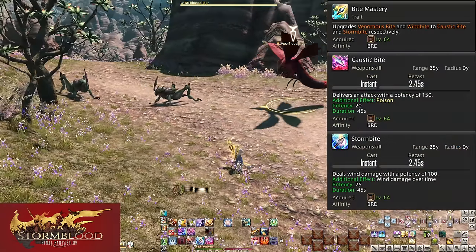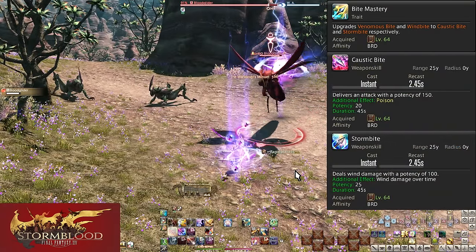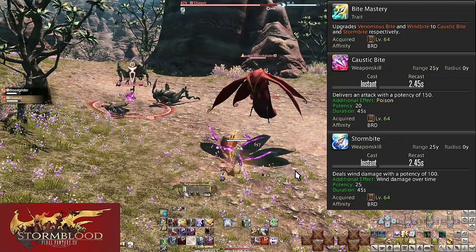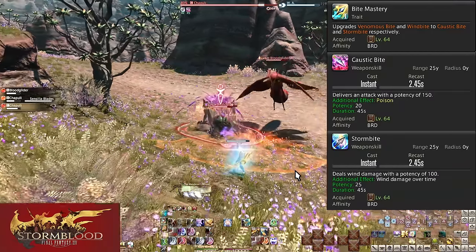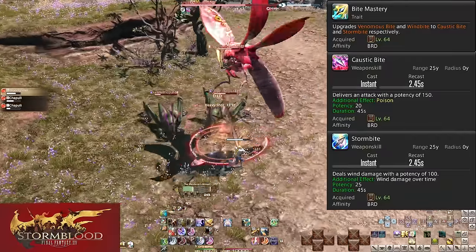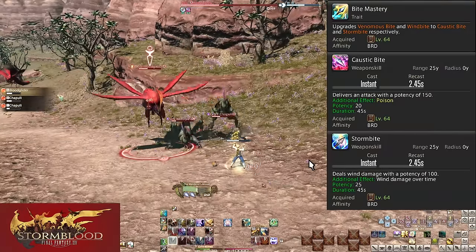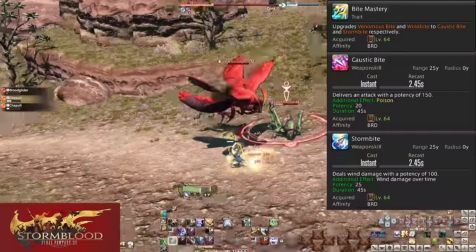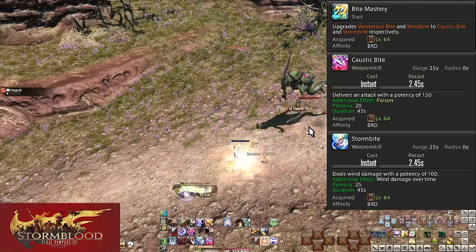Level 64: Bite Mastery upgrades your DoTs to Caustic Bite and Storm Bite. These are much more powerful versions. The timers are the same, but Caustic Bite is 150 potency on hit with a DoT worth 300 potency, totaling 450 potency. Storm Bite meanwhile is 100 potency on hit with a DoT of 375 potency, totaling 475 potency. Putting DoTs on enemies as you run with the tank is better now more than ever. Prioritize Storm Bite on most enemies since it's slightly better.